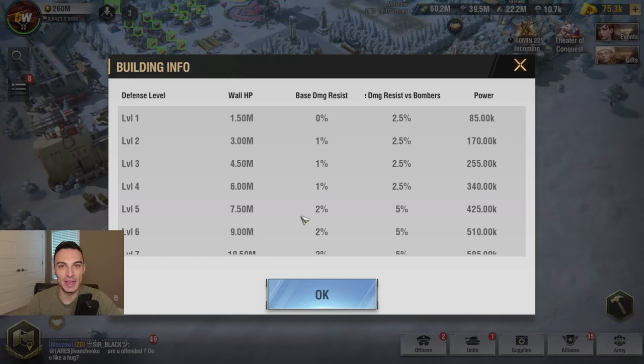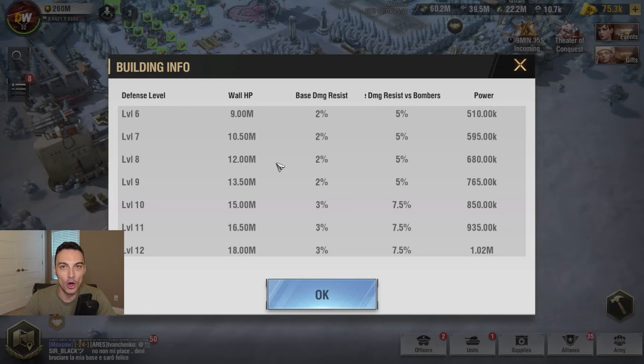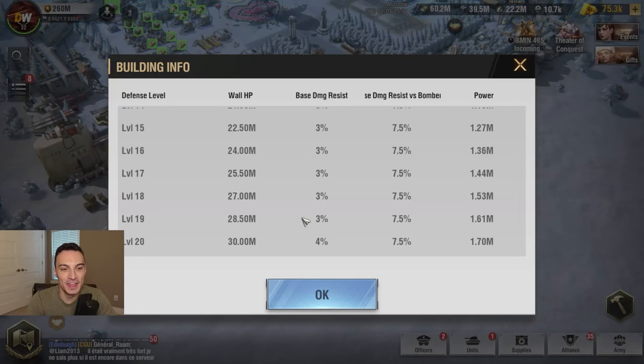Now that we've talked about the changes, let's talk about what the new strategy for leveling up your fortified walls actually is. With the new changes, we want to get every single one of our walls up to level 20 first. Here's the approach: first, we want to get every single wall individually to level 10, so all four have the max base damage resist versus bombers — that full 7.5%. After we get every single wall to level 10, then we want to take every single wall up to level 20 so we're getting the full 1.5 million wall HP per upgrade for each wall.